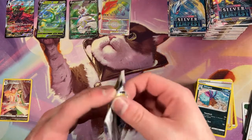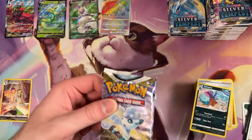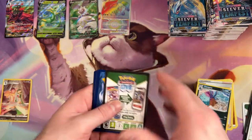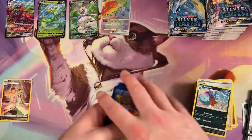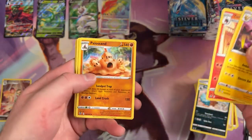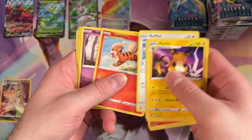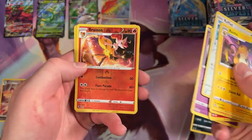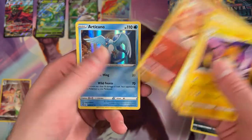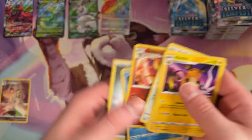It's pretty hard to follow up that Regidrago V-Star — that's pretty nuts. The packaging is really interesting. We got a Raichu. Poliswag. Drowzee, Growlithe. We've got a Reverse Holo Brazen. And then a Foil Rare Articuno — that's pretty sweet looking. Oh, and there's our Metal Energy.